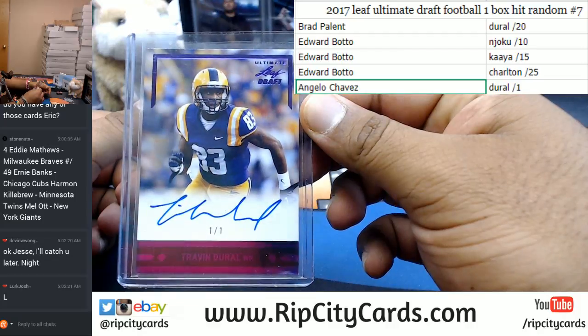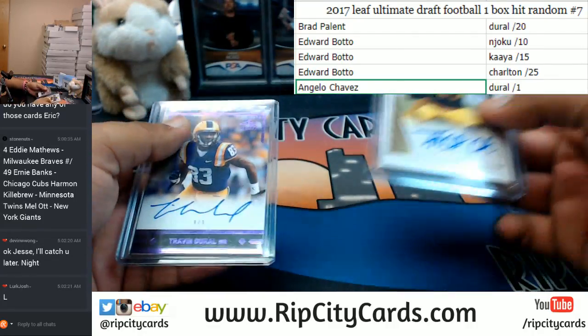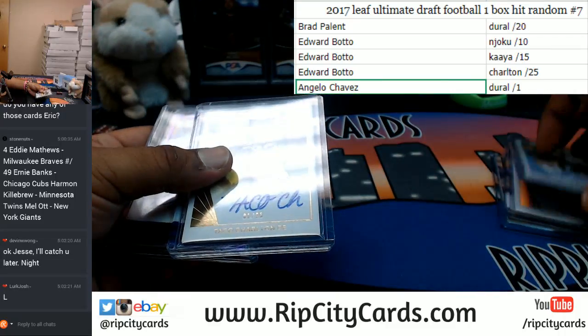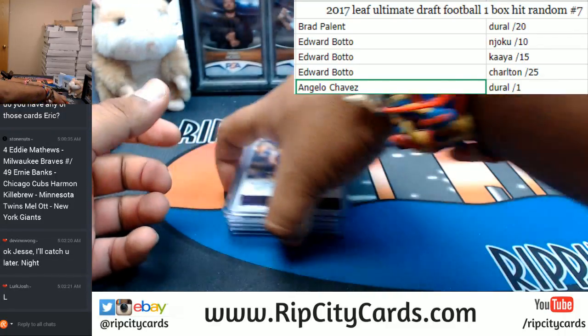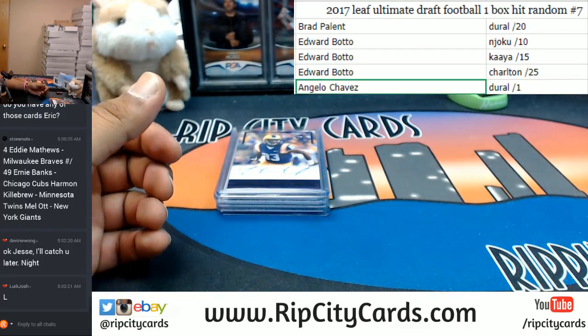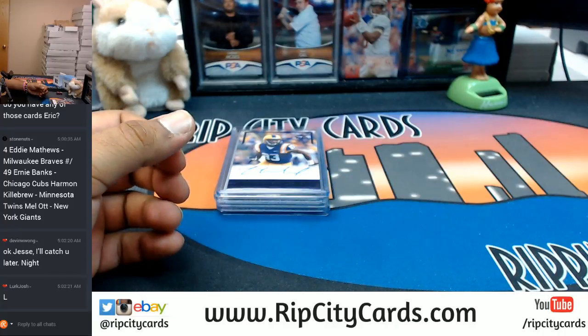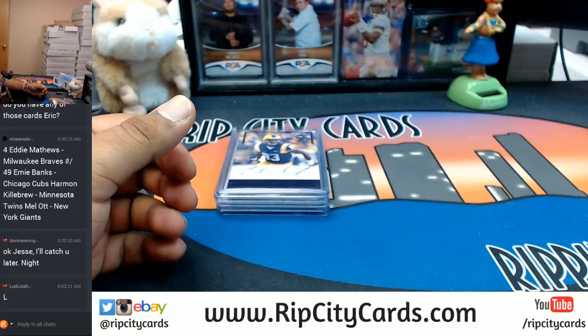And Angelo will be receiving the one-of-one Trevendor All — very nice! All of these were on-card autos too, very nice. There's some sweet stuff in that Leaf Ultimate Draft. I'll be throwing another one in the store as soon as I'm done with this. And that, my friends, was 2017 Leaf Ultimate Draft Football, one box hit random number seven. Thank you very much guys!